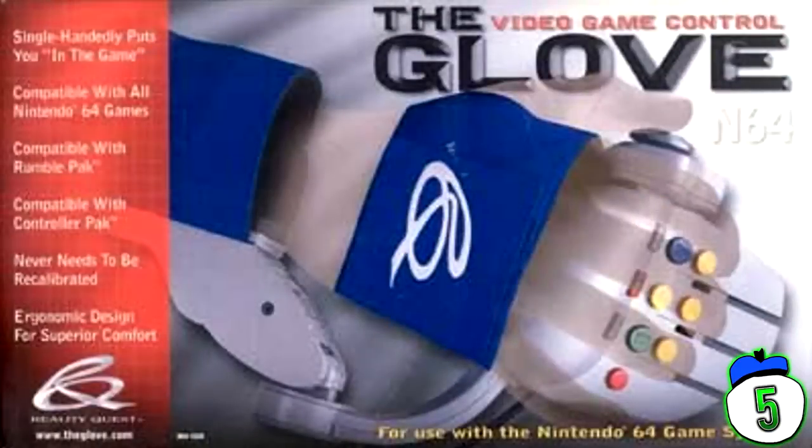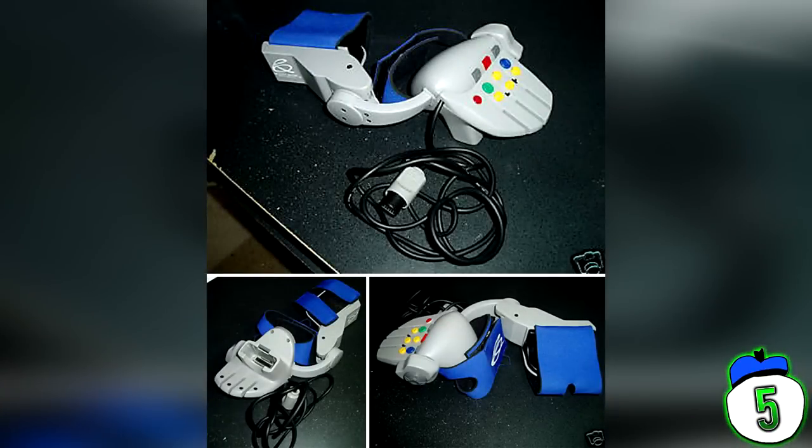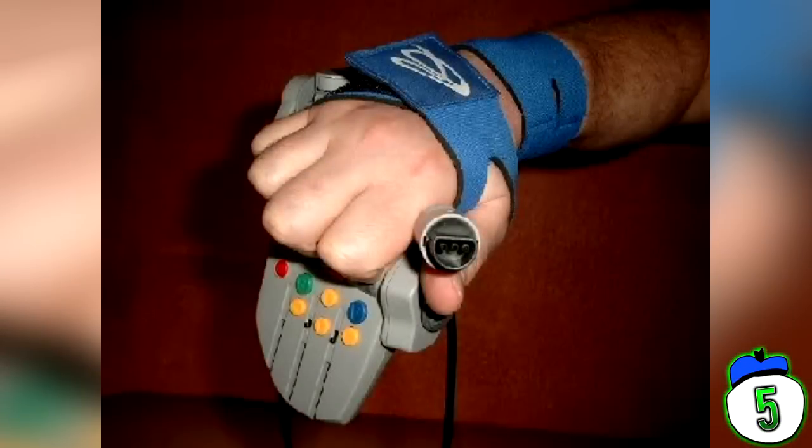Number 5 – Nintendo 64 Glove Controller. Use your hand motion to control a 3D game. It might seem like a good idea when you consider your hand moves in a 3D environment, but the practical application is many times worse than just using an analog stick, especially when you consider there were no games specifically made for this controller. When I use this controller, the first thing I notice is that it's really hard to hold your hand in a position where your character will stop moving.